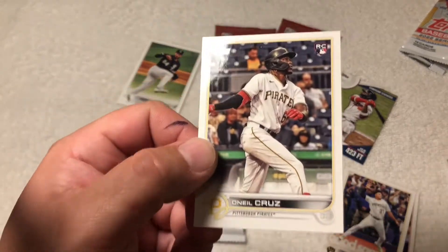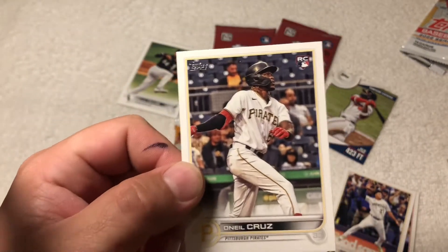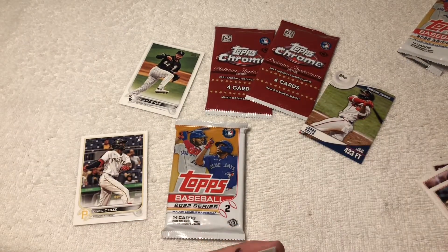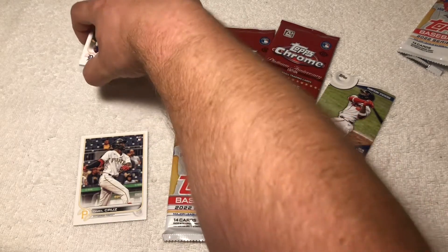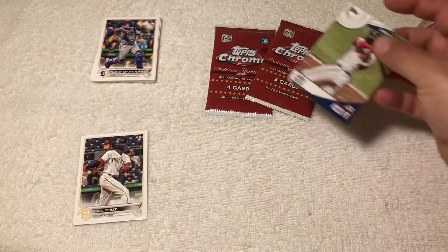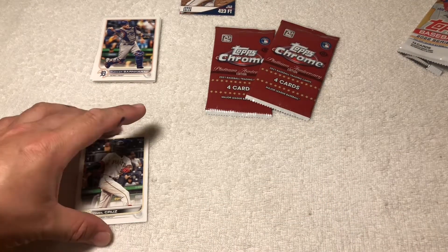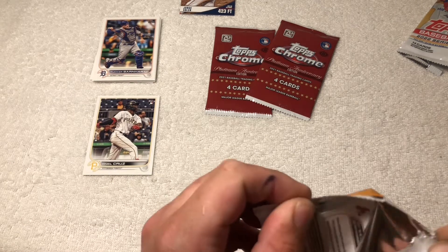I think he might be better than Franco will be, so you gotta look out for him — big dude, throws hard, very athletic, very fast, pretty much an all-around athletic phenom. I bet he'll do really good. That's a good little rookie card right there — it's the best one you can get out of this Series Two.